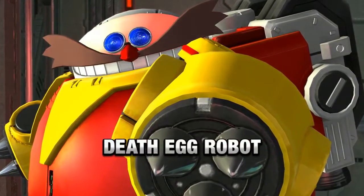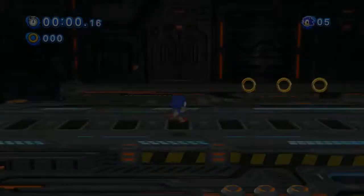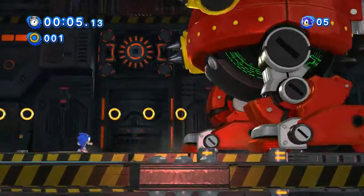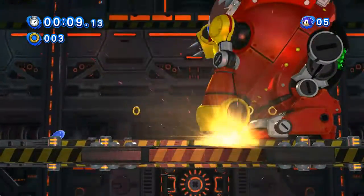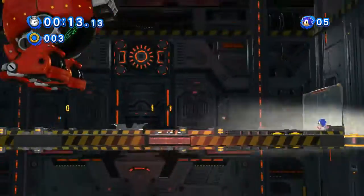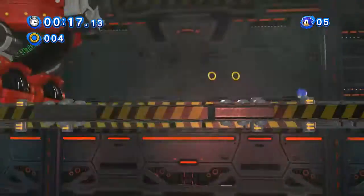The Death Egg Robot is our opponent in this. This part's actually really pretty simple. You just wait, and then he's gonna jump at you. Then you just gotta jump and hit him in the, uh, booty. You gotta smack his booty.